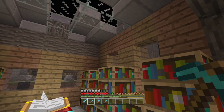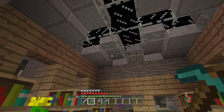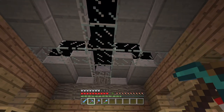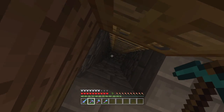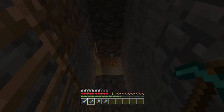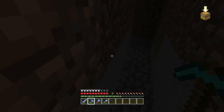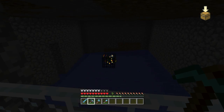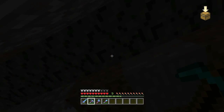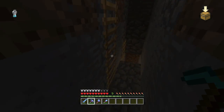I brought in some acacia logs, and we used to have this glass ceiling sort of thing, so I incorporated that once again. Just over here down below is where we shred all the zombies, and then we can go over this way to see the spawner. Obviously it's in peaceful at the moment so that's not going to happen, but yeah everything is basically as it was down here, a little bit changed but not too much.